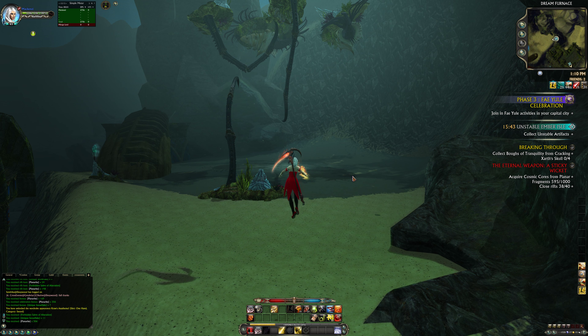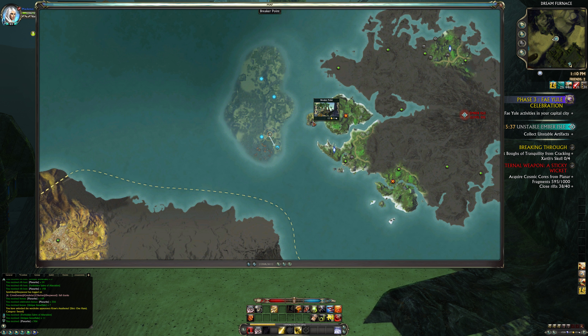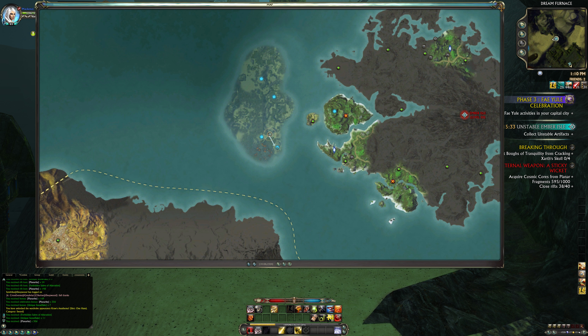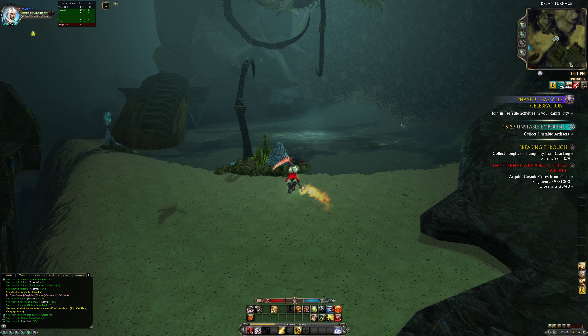Where I'm at is Ember Isle. You just go to that porticollum right there, and from there you just swim to the rifts. These rifts are awesome, especially if you're level 70 — you just mentor yourself down to 65 and then come to these rifts over here.